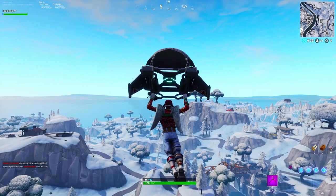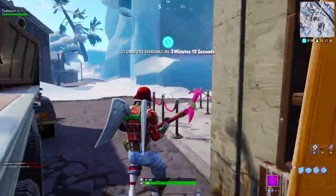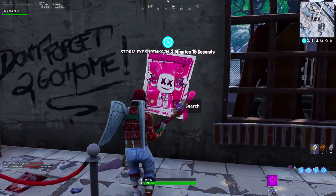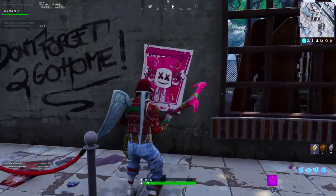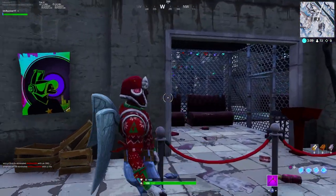Now I'll show you the location. I'm gonna put the map and the locations on the screen right now. Simply, it is the little factory area in the clubhouse area. All you have to do is just walk through this door that I walked through and look directly to your right — you'll see this bright pink poster with Marshmallow.